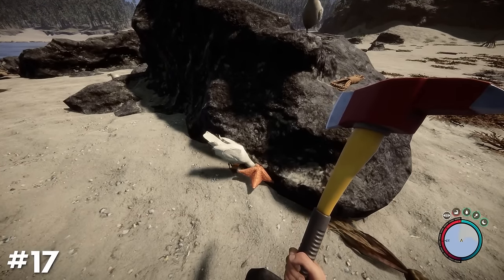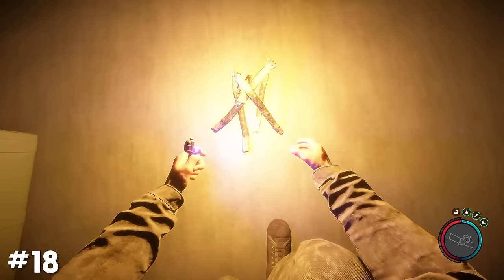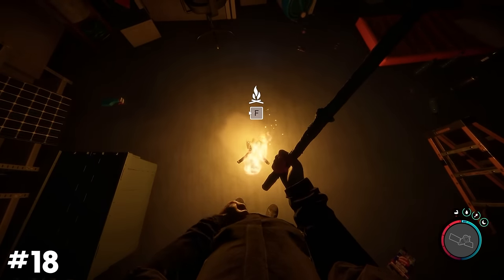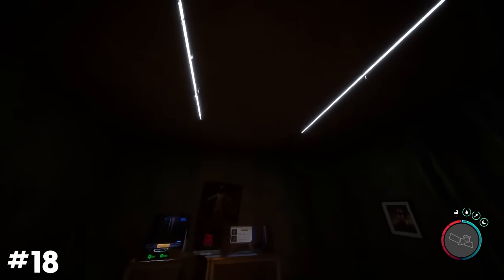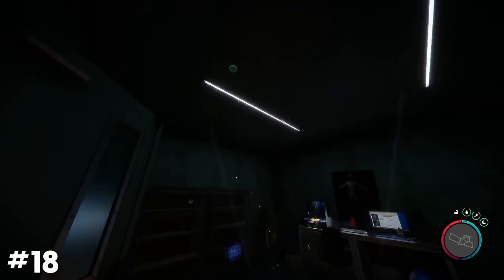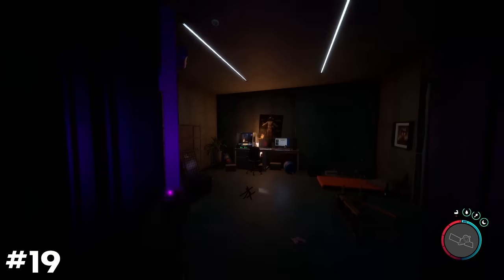Seagulls can actually be seen eating starfish — like, the entire thing. Building an active campfire in the underground bunkers will trigger sprinklers on the ceiling to activate, putting out the fire. The same is also true when using a molotov.